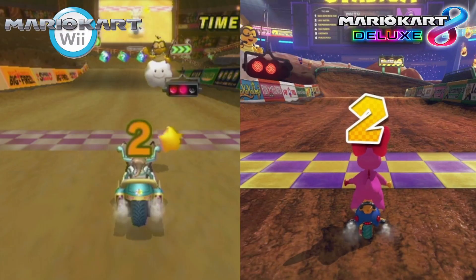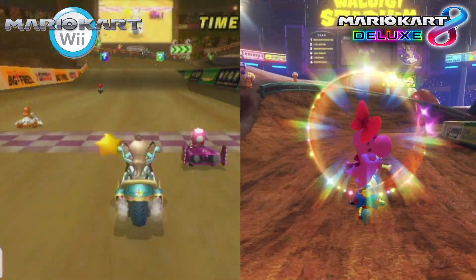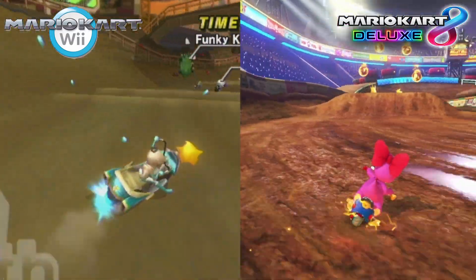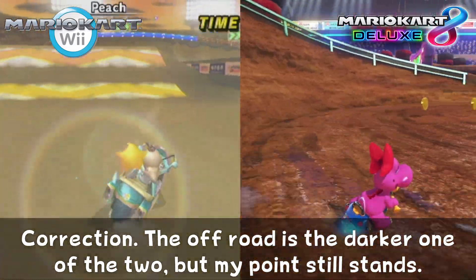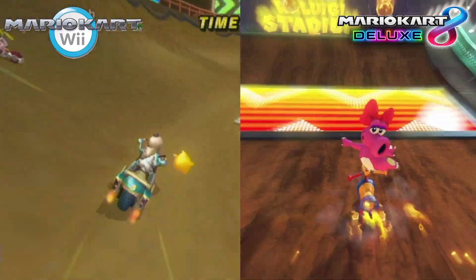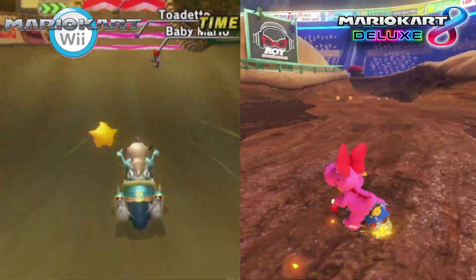First of all, the colours are so much brighter than in older versions of this track. The lighting is great and makes the dirt shine differently depending on if it's on or off-road. For example, the on-road looks more clearly driven on, whereas the off-road is lighter and more untouched. They also got rid of the gradient between the on and off-road sections almost entirely, so I could now tell where the sides of the road end.